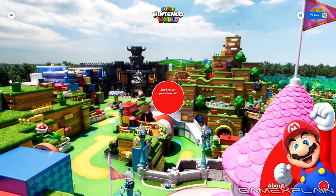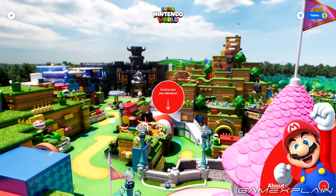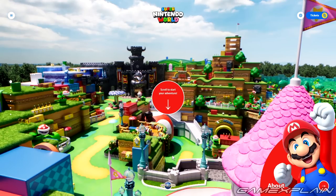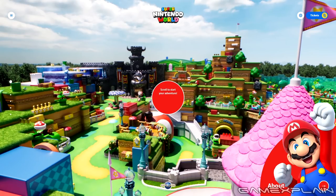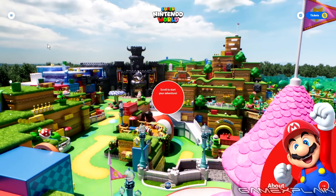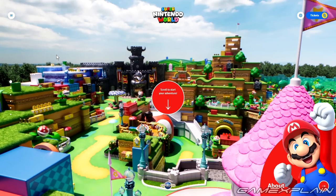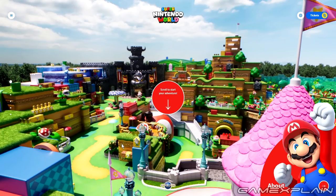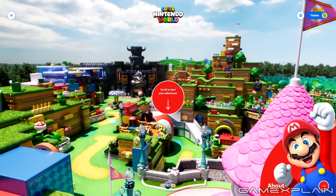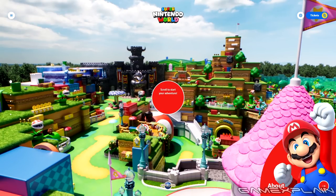I just want to draw your attention to the amazing details here. This is a render — it isn't one-to-one with the land, but it basically is. The only cheats I'm seeing are where there's ground where there actually isn't in the land. For instance, the Koopa Shell on the left — there's no actual ground it's on in real life because it's floating in air, but you never see that because you're on the ground. I'll excuse that little poetic license. Otherwise, everything seems to be exactly where it is in real life, and that is impressive, at least based on what I've seen.